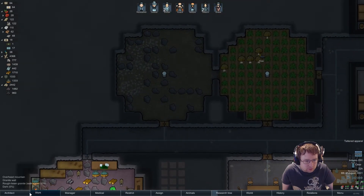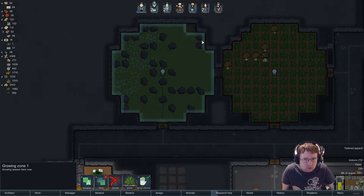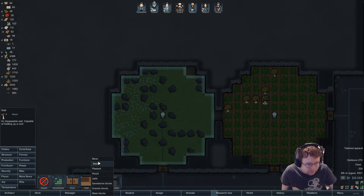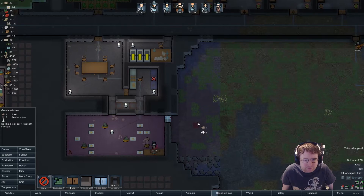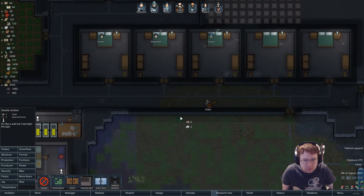Oh good — visitors! Great growing zone. Son of a bitch. Let's make this out of granite window — ooh, really? Hmm, yeah I want to do that. Get rid of all of this. Oh it's slate though, isn't it? Yes it is. Slate.